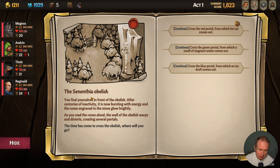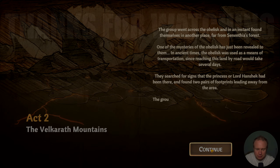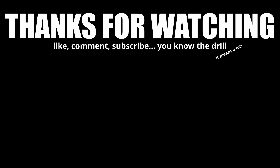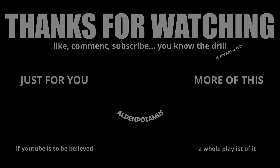Ah, the obelisk! You find yourself at the obelisk. We have some choices this time — we're going red portal, hot air — alright, because we're following the quest. You cast the portal; before you realize it, you're in another place.